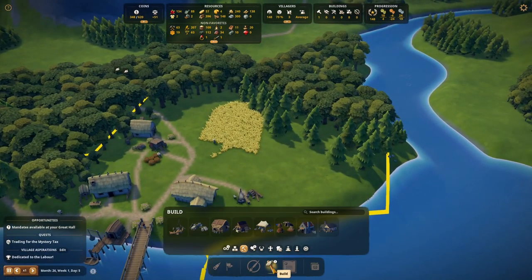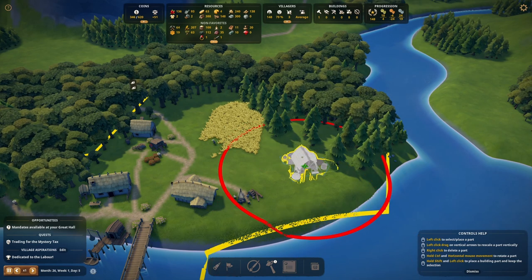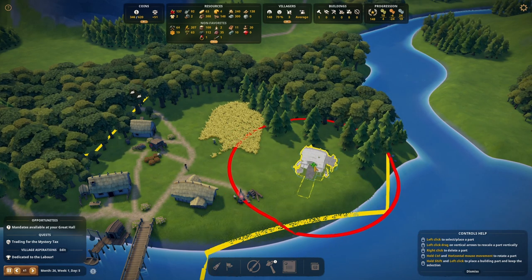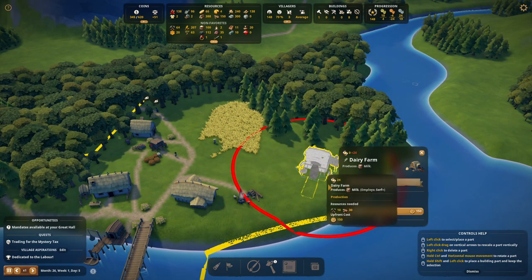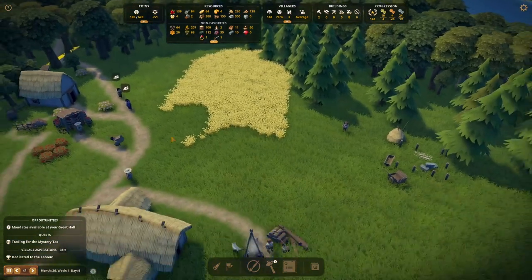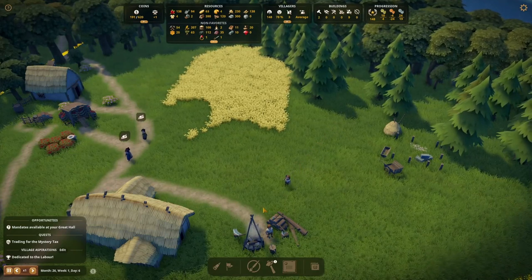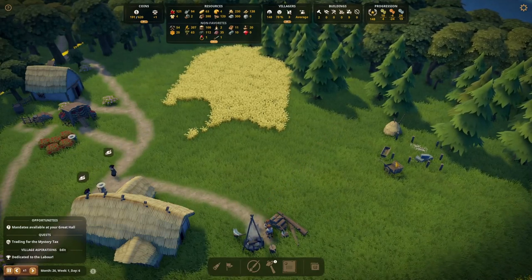I have unlocked dairy farming. So a dairy farm — let's pop a dairy farm in here. I'm wondering if I should put a fence around here to stop people from walking across the field to get to it, but hopefully we'll be alright.